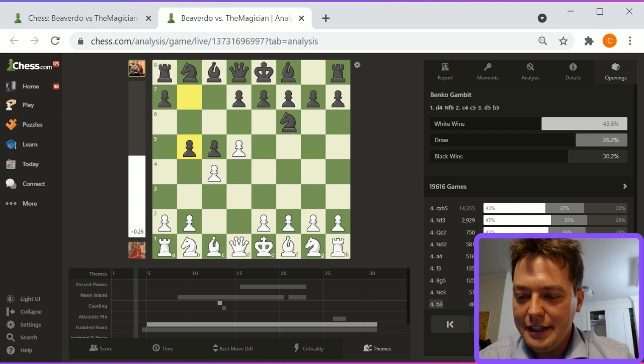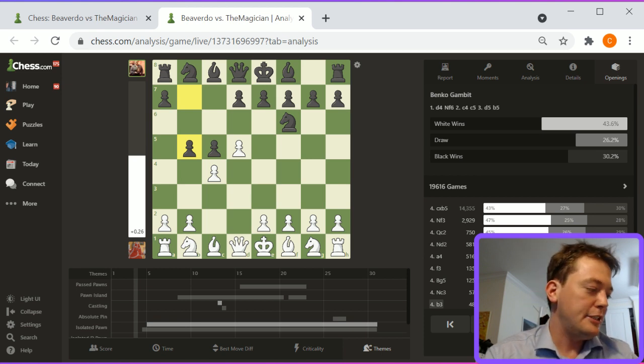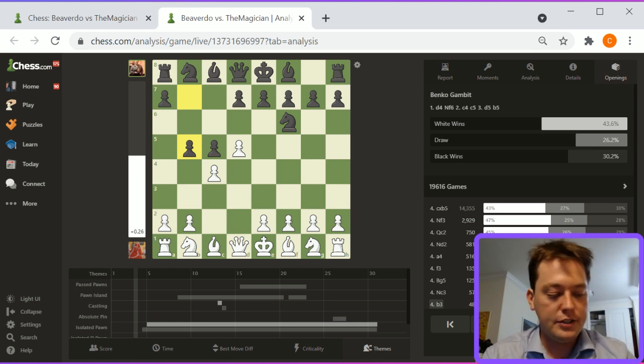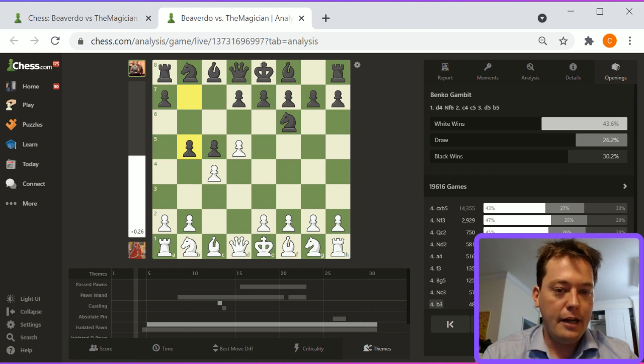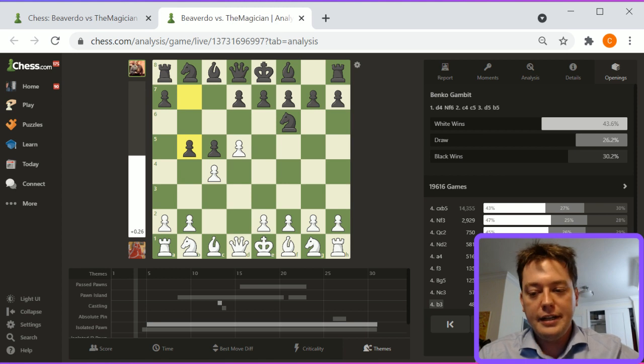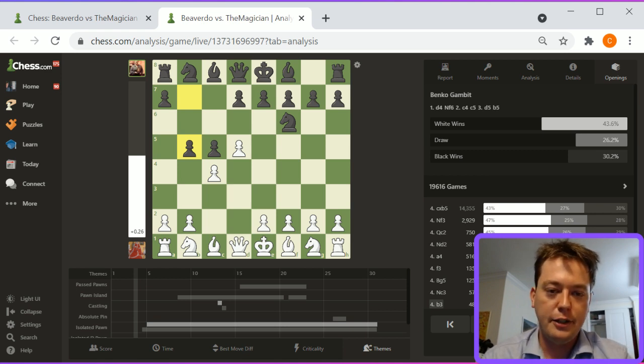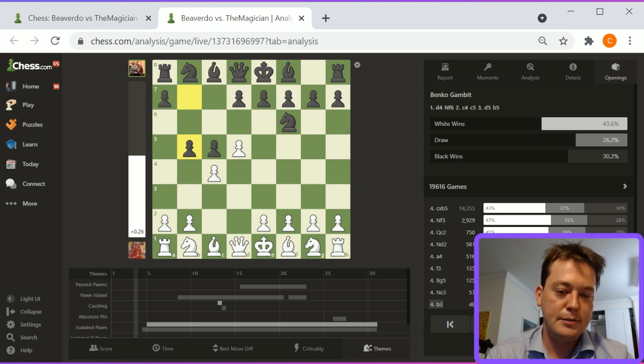I'm happy that someone got bishop and knight. To be honest, I think bishop and knight is useful about once every 10,000 games or so. General positional understanding is probably better to understand overall. The marginal benefit of learning it is very low except at a very high level — it's just not the quickest return on time. I feel like it's one of those things that chess teachers show because it's something you can prove that you taught.